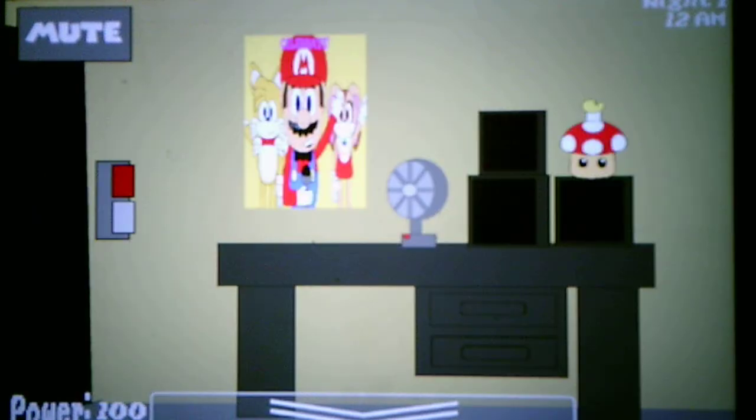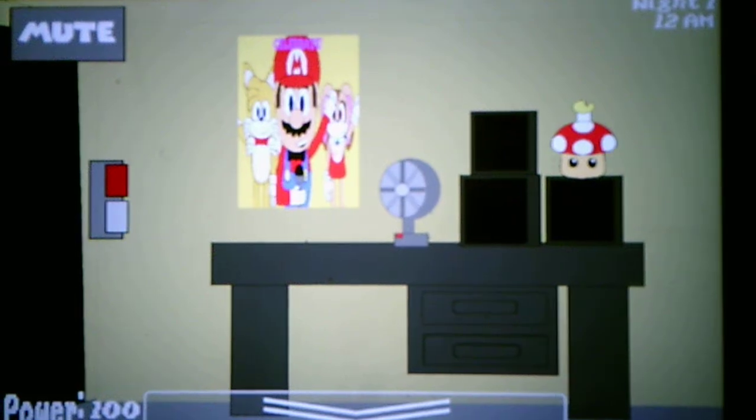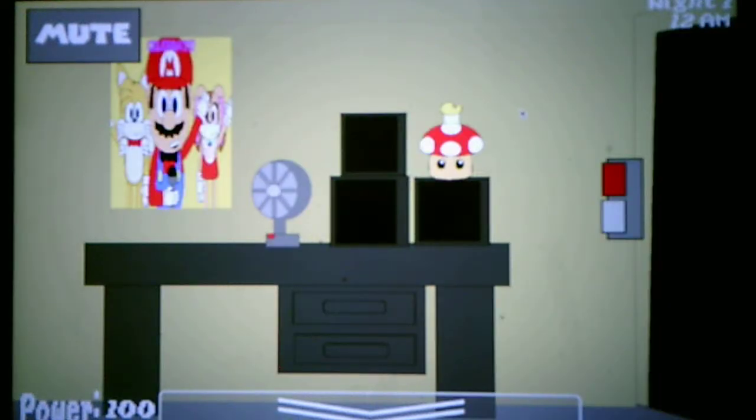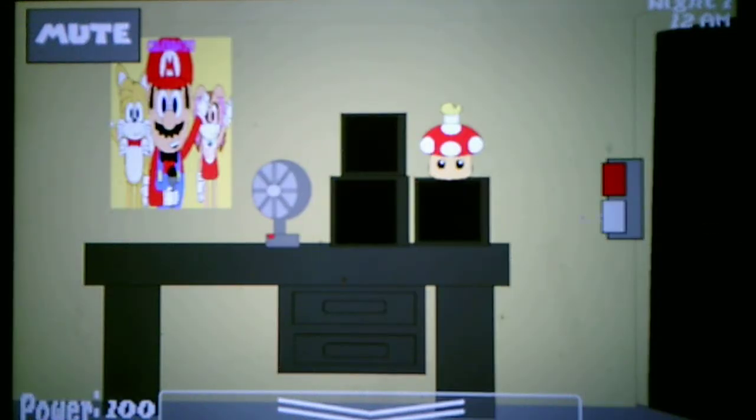Now that you understand how to use the camera, you'll need to know how to deal with our animatronics. These animatronics usually activate at night so their joints don't stiffen in the day while performing. However, if they walk into your office and they see you, they might think you're an endoskeleton. If they see you and think you're one, they'll try walking into your office and stuff you into a suit, which might lead to broken bones due to the force.